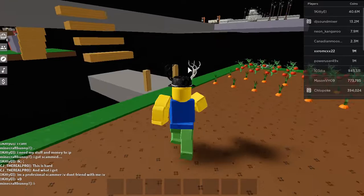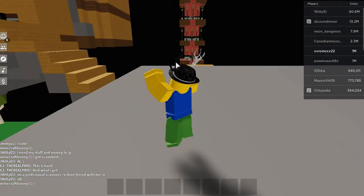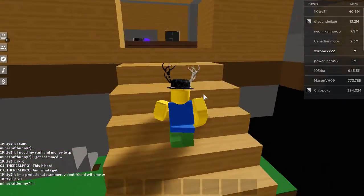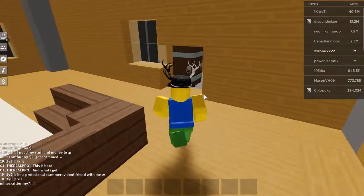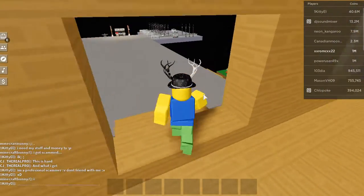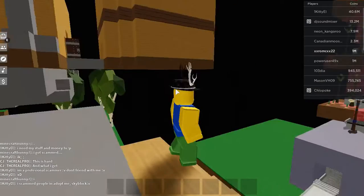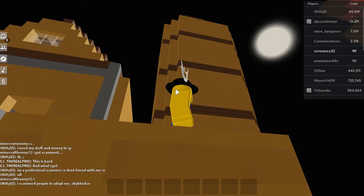All right, let's climb up the stairs. Now let me show you the outside of this building — here we have my windmill.